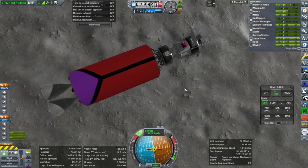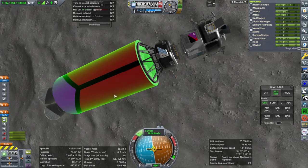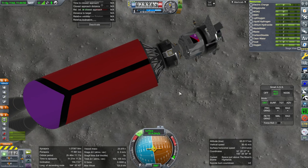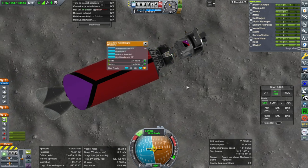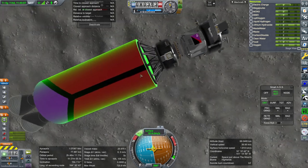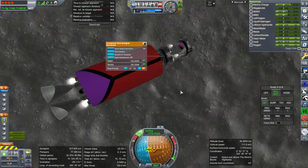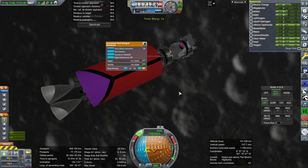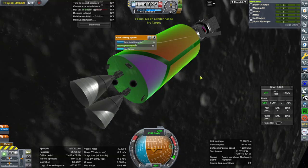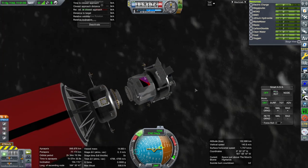We don't want to waste the fuel. We're going to decouple that stage — actually, we could still use this fuel. Maybe we'll use this fuel to de-orbit the tank. We're not going to be able to bring the lander to a very low orbit, but it'll be in a good enough orbit to deal with. Let's undock, and I'm going to unlock the fuels over here because I've been in the habit of forgetting to do that. Let's point at the sun — okay, it is charging now.